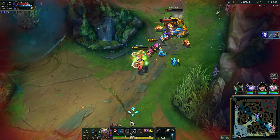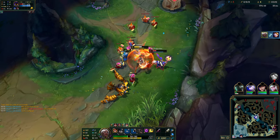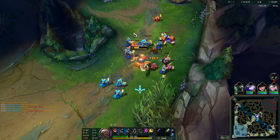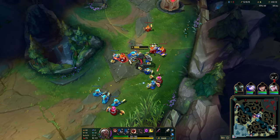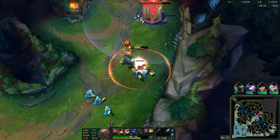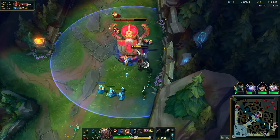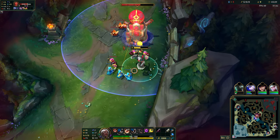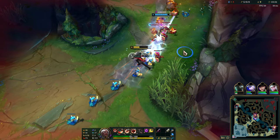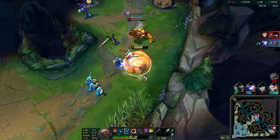She's kind of like Lee Sin in a way, because you want to use your auto attacks in between your abilities, because you'll get energy back. She really doesn't run out of energy very much from what I've seen, but you gotta weave in those auto attacks a little bit. The dashes are pretty crazy actually — I like her, she seems really fun. I think she'd be a good top laner. I've noticed some people have been taking her in the jungle; I think the rune recommender was showing Smite in all three, which I don't think is actually the play to be honest, but who knows.